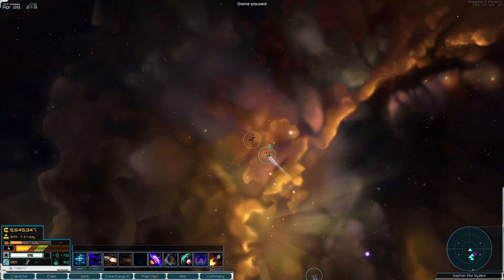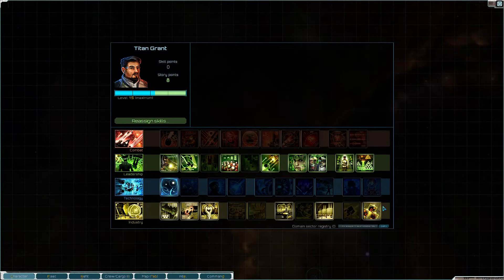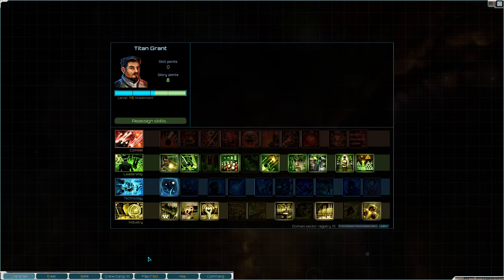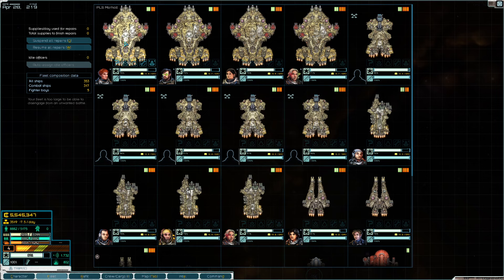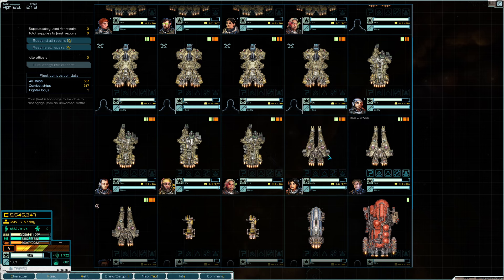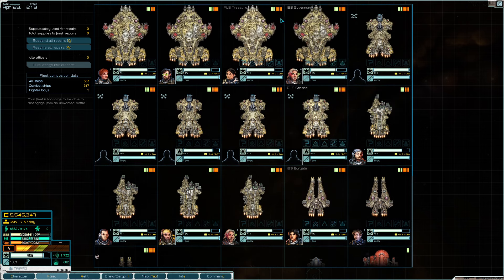Hey guys, Grumpy here with a progress video of what I'm working on for the end game guide that's going to come out soon. A couple things - like I mentioned previously, I picked up derelict operations, but I figured a better way to use derelict operations is to just include more Pegasus into the fleet. I know originally I had talked about adding falcons in, but really just going more capital heavy makes more sense.